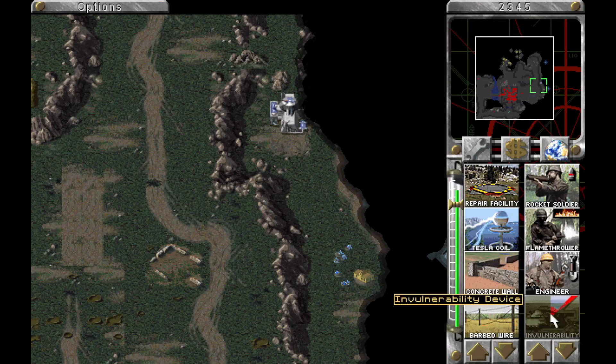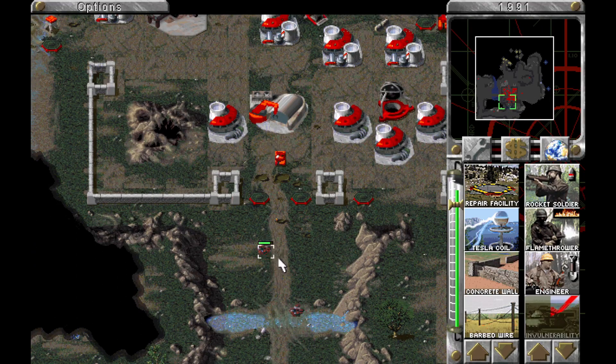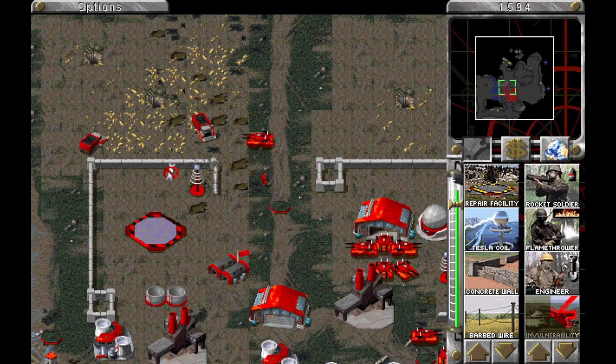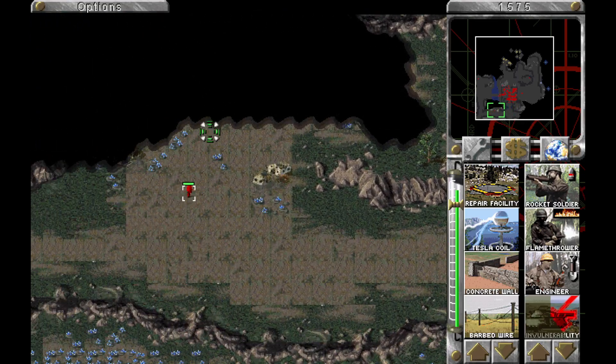As I recall, in this game the superweapons all charge really fast, which is fun. Well, not all the superweapons — that would include the nuclear silo. But the Chronosphere and the Iron Curtain — they're both good, but they're not amazing. So the fact that they always took so long to charge kind of left them feeling a bit lacklustre. So it's nice that they charge faster.